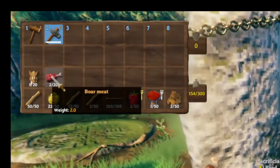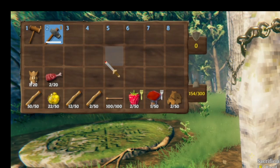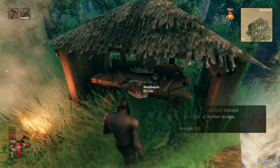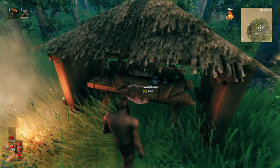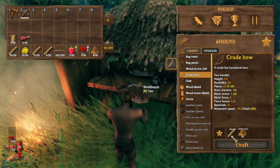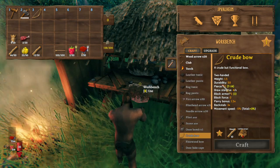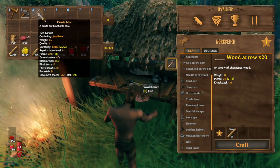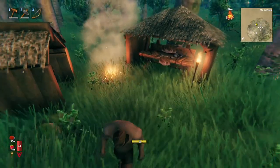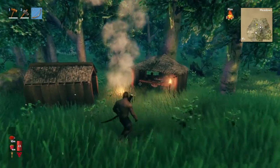Use the stone axe and they'll go down pretty quickly. Each boar will give you some boar meat, which is really useful for better food later, and also some leather scraps. You'll need eight, so take your leather scraps to the workbench and you'll see that you can make the crude bow. All you need is ten wood and eight leather scraps. We now have a bow, which plays a huge part in Valheim. With our bow and a hundred arrows, we're ready to get hunting.